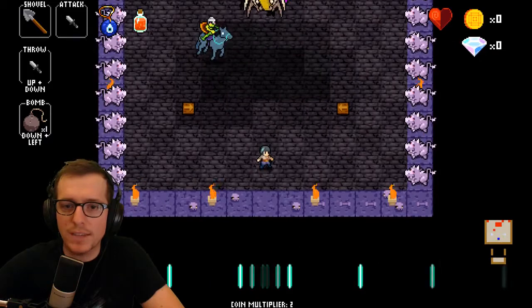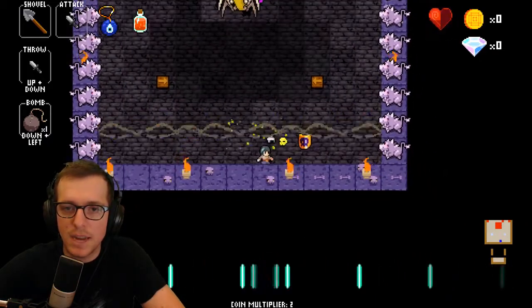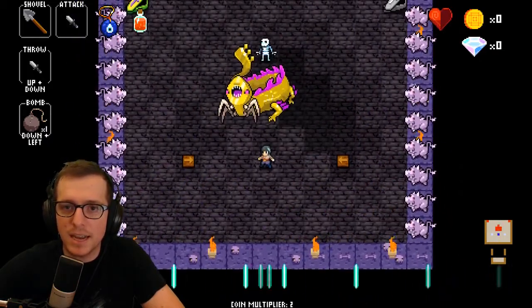Here we go. You go down to the second row like this and it works out perfectly, and then you can just get up to his body.